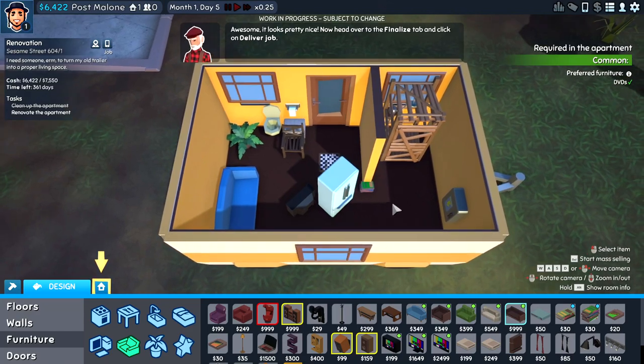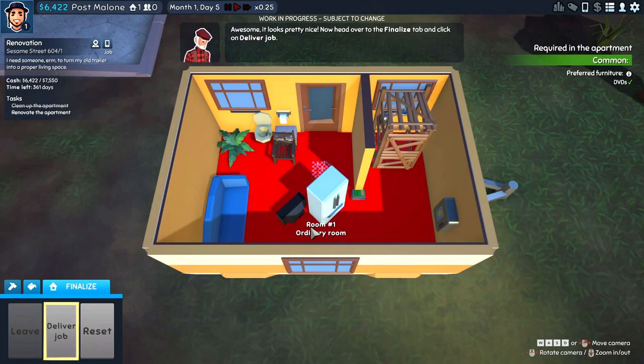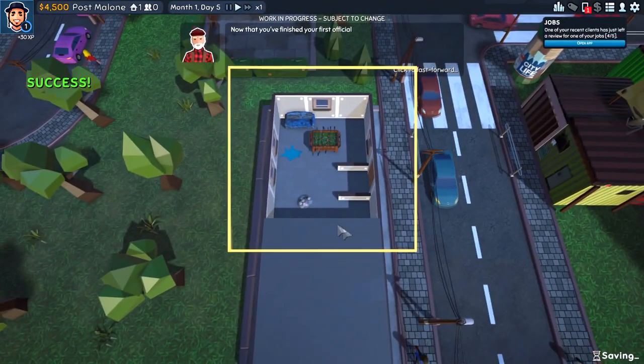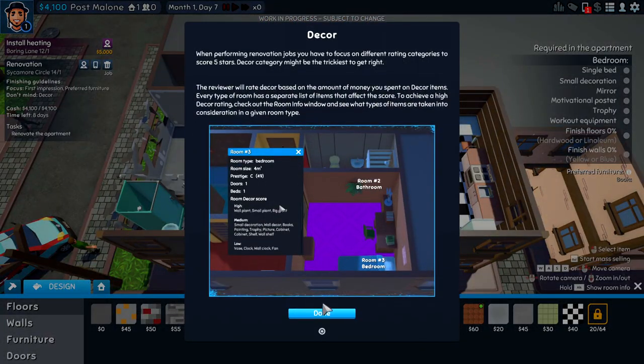This right here is a beautiful apartment — I would totally live here if I were paid to. That's perfect. This is the place we gotta begin renovation on.